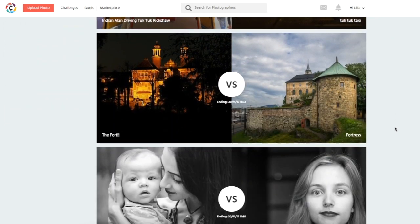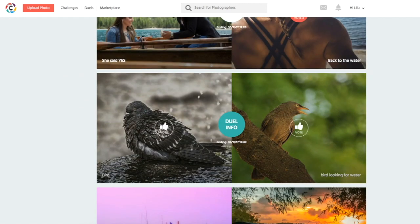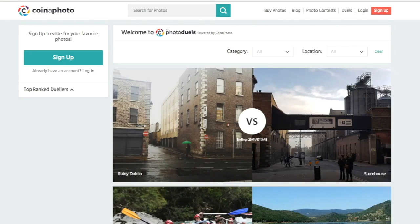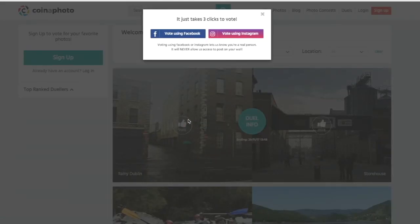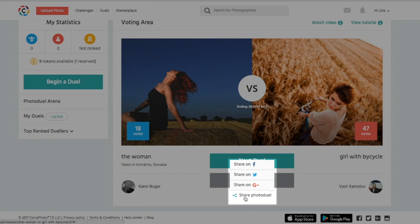The Photojewel Arena gathers all the ongoing Photojewels on the platform. You can vote for your favorite photos and even leave encouraging comments. Your friends who are not on Coin-A-Photo can also vote for you by using a Facebook or Instagram verified vote. You can also share your ongoing jewel through Facebook and your other social accounts to ensure you get more votes.